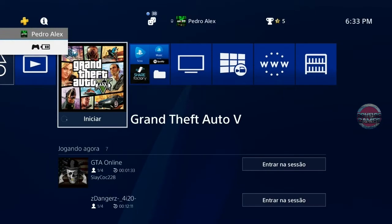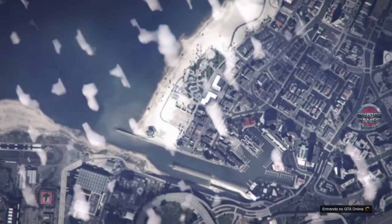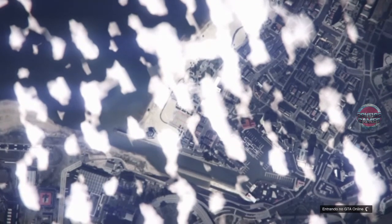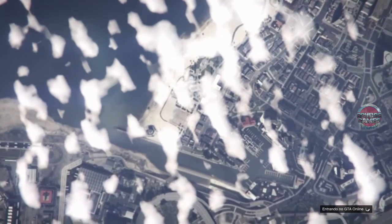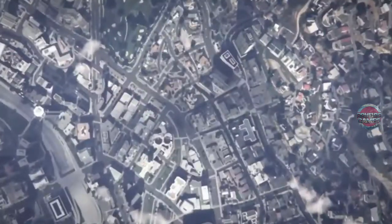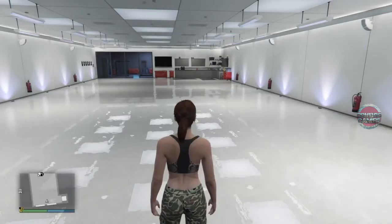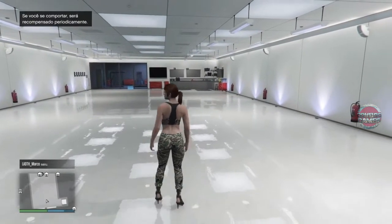Quando ficar alaranjado, aperta o botão PS e a gente vai no reprodutor de mídia — Netflix ou YouTube — e suspende. Aperta PS novamente e volta para o GTA. Vai vir a mensagem de erro, a gente confirma. Acelerada aqui para não ficar cansativo para vocês, porque esse carregamento é demorado. Detalhe: a restauração pode estar em qualquer lugar, não importa, não tem problema nenhum.